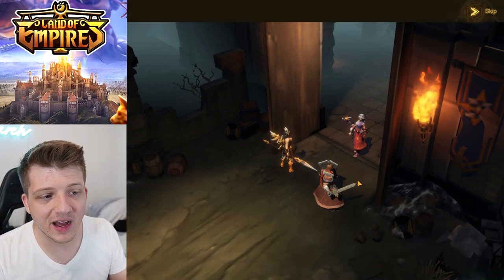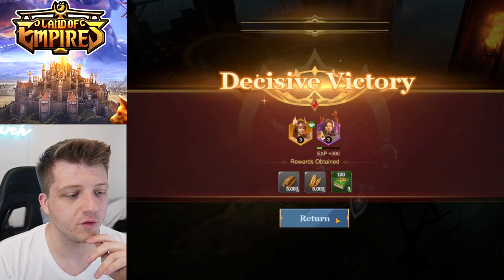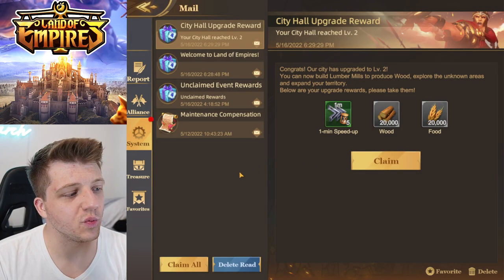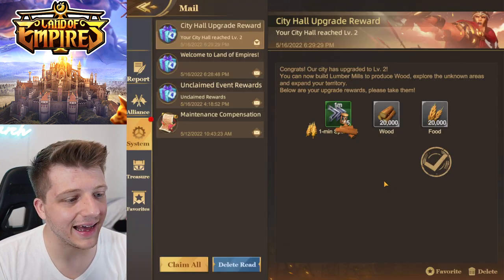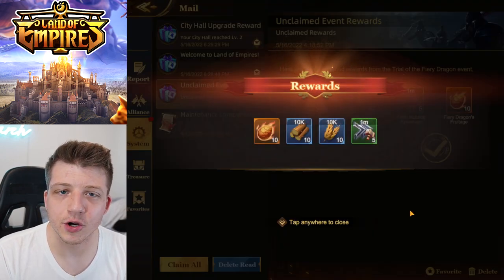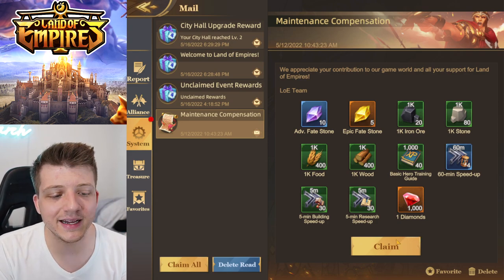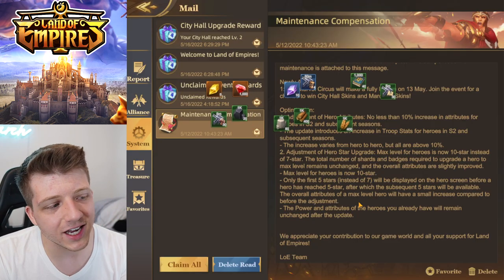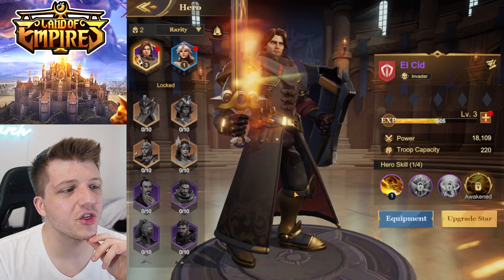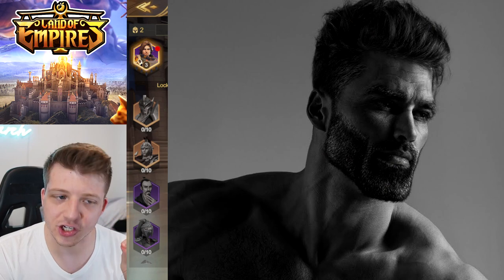El Cid barely survived a couple of skeletons, so we might need a little training before we fight that skeleton dragon. We got Nubia on our side and we're already getting free stuff — I love when new games just give you free stuff. Imagine if you downloaded Rise of Kingdoms in beta. That's kind of what you're looking at right now with Land of Empires. Let's take a look at the heroes.